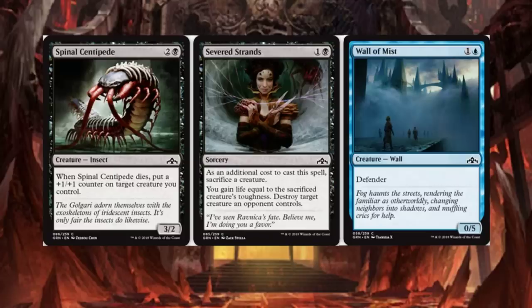Spinal Centipede: when it dies, put a plus 1, plus 1 counter on a target creature you control. Severed Strands is a 2-drop with an additional cost to cast: sacrifice a creature. You gain life equal to the sacrificed creature's toughness and destroy a target creature an opponent controls. Pretty neat — I like that.